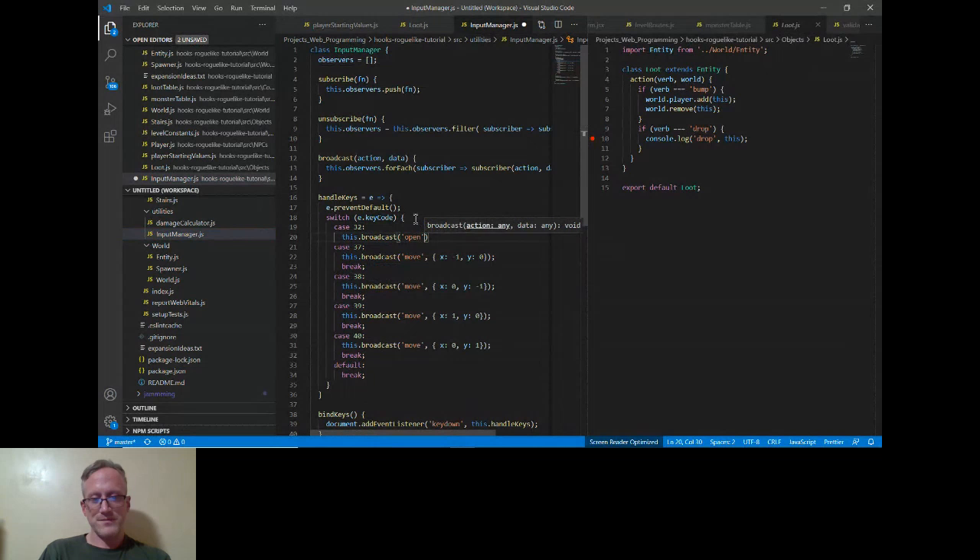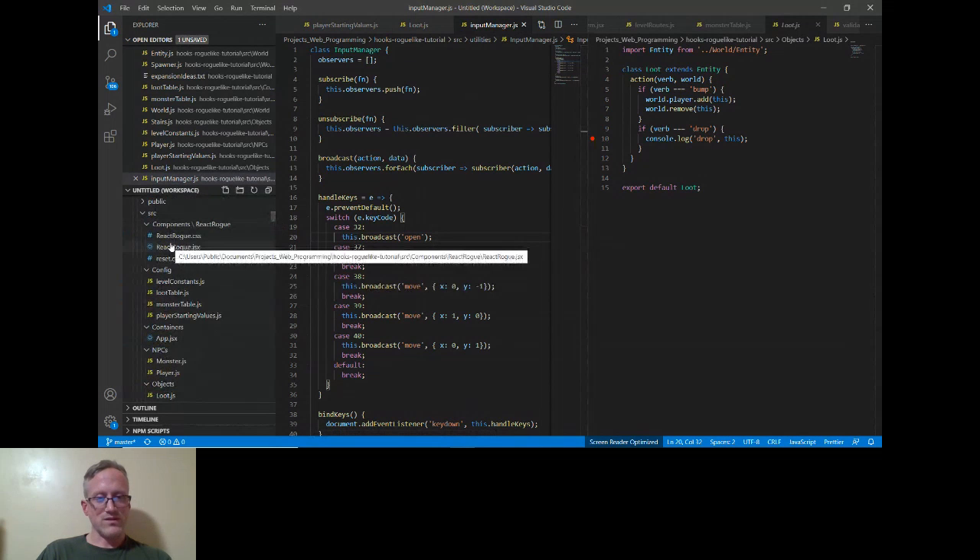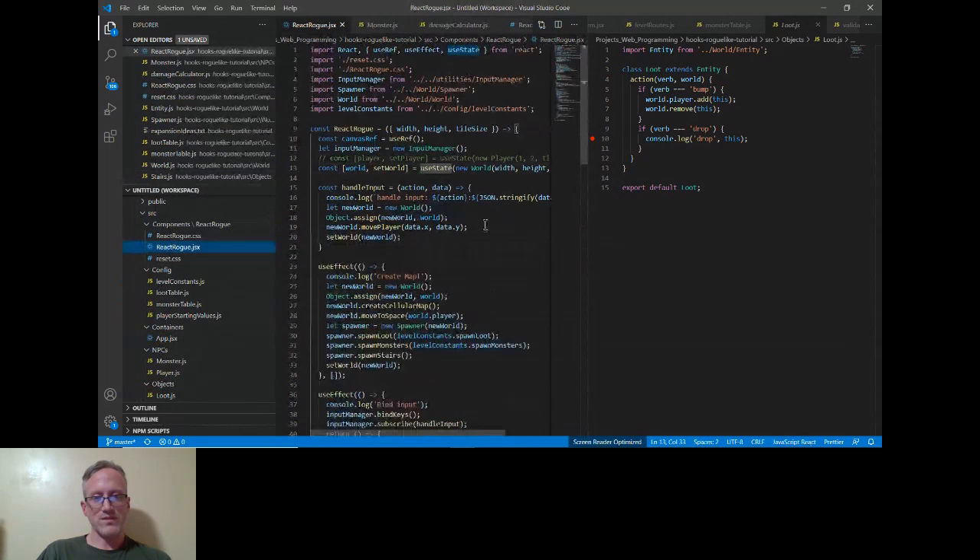The issue is we need a state variable that determines whether or not we are in inventory mode. Let's start similarly to what we did with handleInput. Let's go to the input manager and look up the HTML key code for space — looks like it's 32. So 32 is going to trigger the 'open' verb.